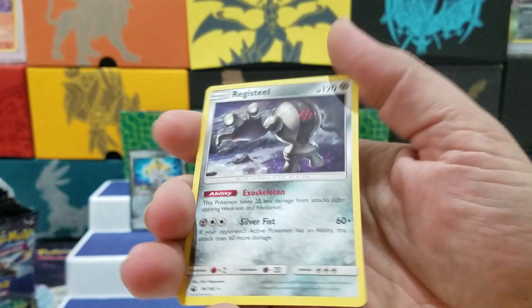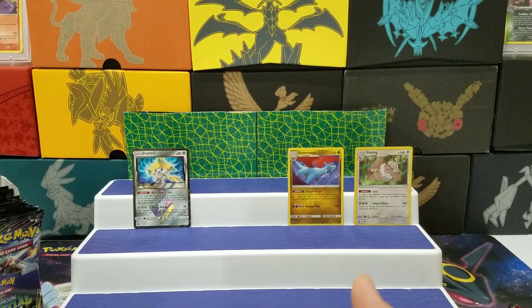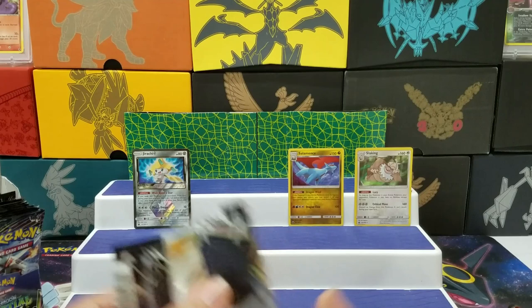I picked up a bunch of Secret Rares today from our local shop because I sold a bunch — I decided I didn't want to collect the Master Sets anymore. Well, I regretted that and I wanted them back. So I went and bought a bunch, but I still need a lot. I do have the Master Set — the Sun and Moon Base, and almost the Shining Legends — but I still got a lot to go.